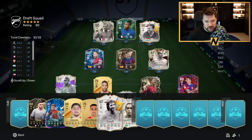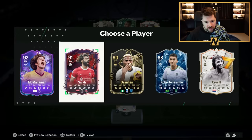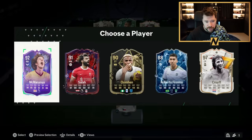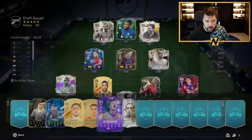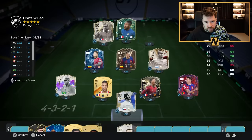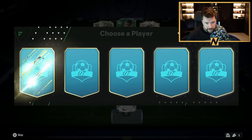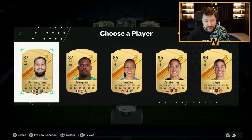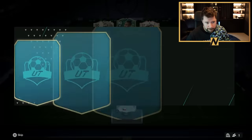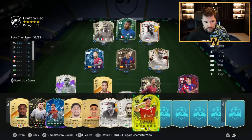Do we take 97 Cruyff to put him in over 96 Puskas? We've got an ice card, a record breakers card, an in-form. We do not have this level of hero. I'm going to take Cruyff. That's now three players we're going to have to put into the reserves. We don't have many options here. Okay, that's good — Zobosly goes in, one of the golds comes off.